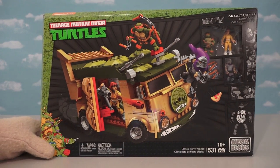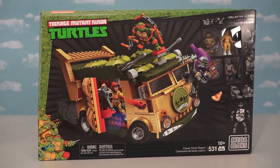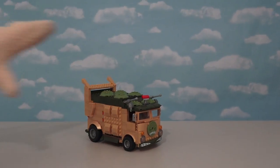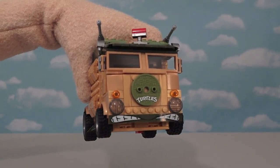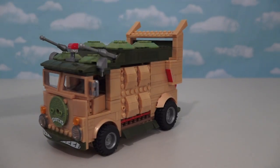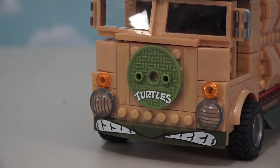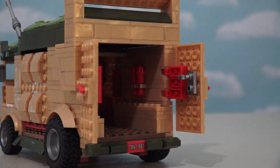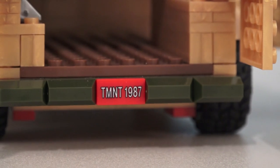This is called the Classic Party Wagon because it was used in the 1980s cartoon show. And after we put this one together, we see that it looks just like the one in the TV show. There are so many cool parts to this party van — we've got the Turtles manhole cover, the Ninja Turtles bumper, doors that open, a trunk that opens, and a totally tubular license plate.